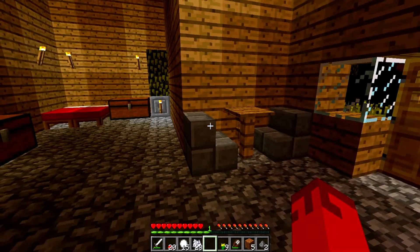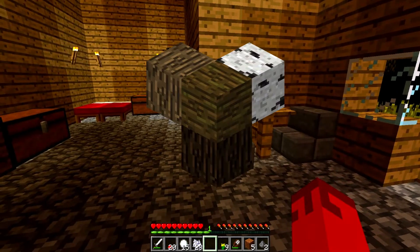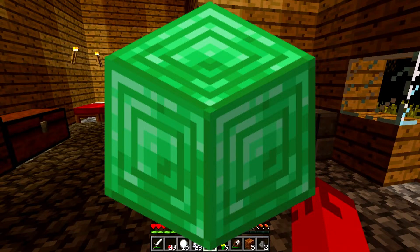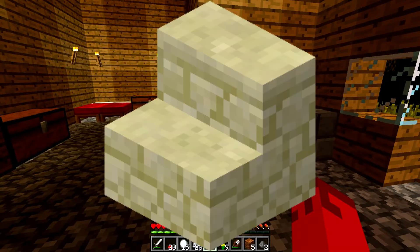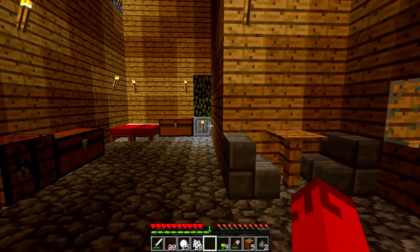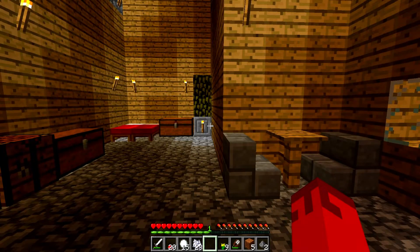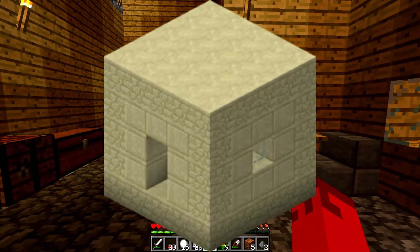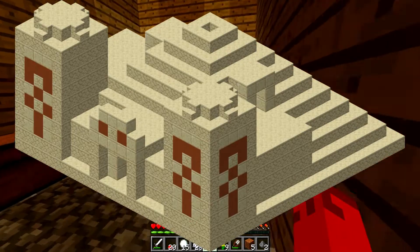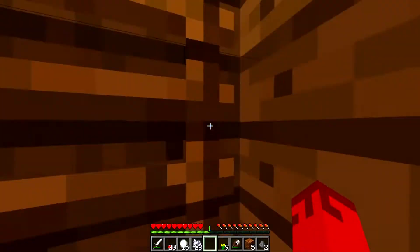A few things that have been added into this version: we've got wood, emerald ore, block of emerald, ender chests, tripwire hooks, wooden slabs, sandstone stairs, wooden stairs, emeralds, book of quills, written books, bonus chests when we start a world, desert villages, desert temples, jungle temples, and the addition of trading.